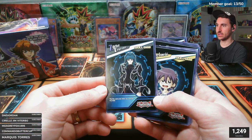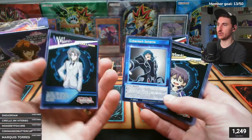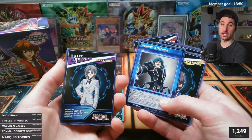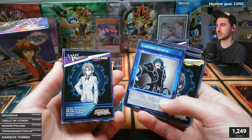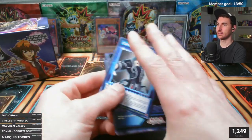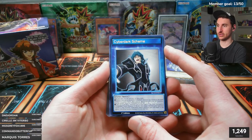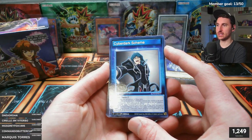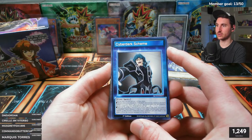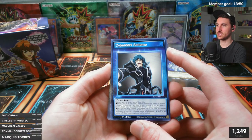Zane Truesdale's skill: flip this card over when you activate it. 'Zane's Slash Skill' - once per turn, you can activate one of these: return one face-up or face-down Cyber Dark monster you control to the hand, then immediately normal summon one Cyber Dark monster. Or, once per duel, send one monster equipped to a Cyber Dark Fusion monster to the graveyard, then equip one monster your opponent controls to that monster - Cyber Dark Fusion monsters gain ATK equal to the equipped monster's ATK.